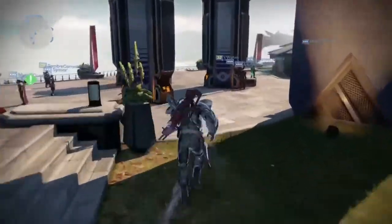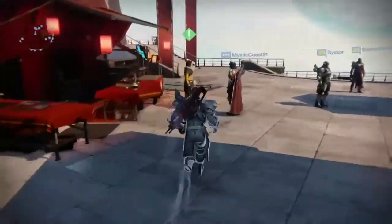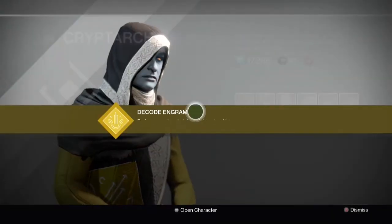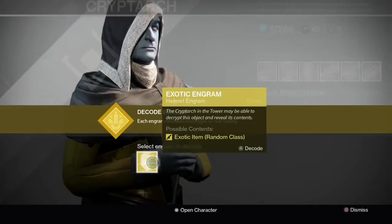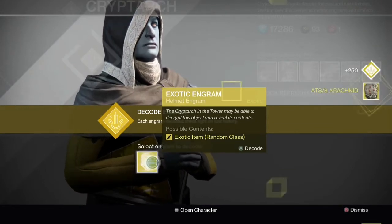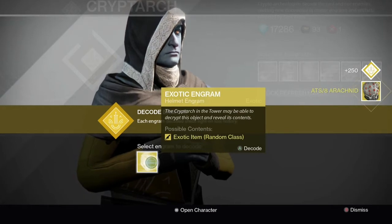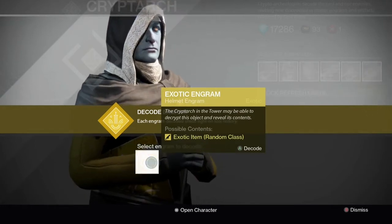Let's see what these exotic engrams turn into. Please give me Helm of Saint 14, please. Here we go. The Arachnid — that's a Hunter Helm. It's not very good. I will probably shard that.